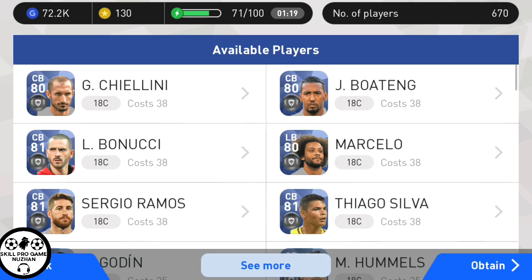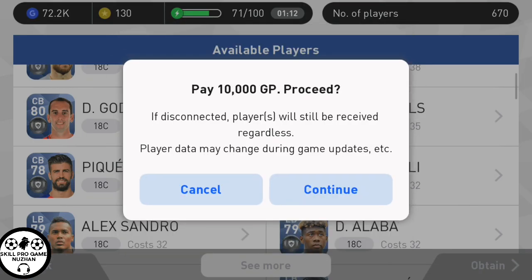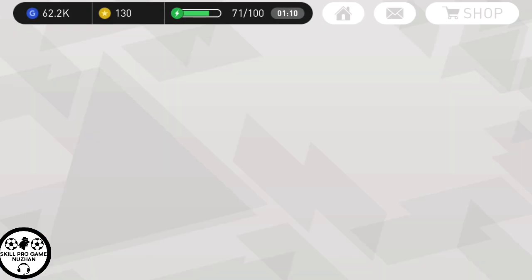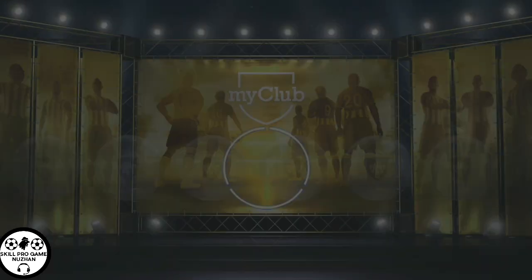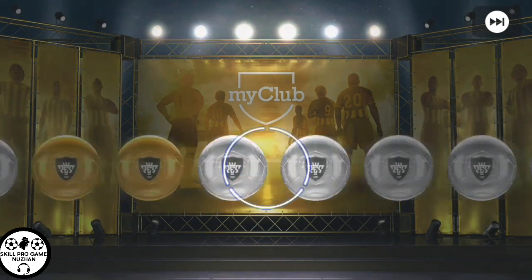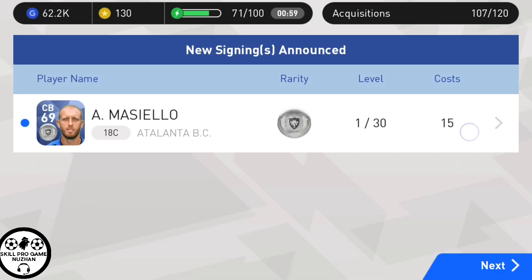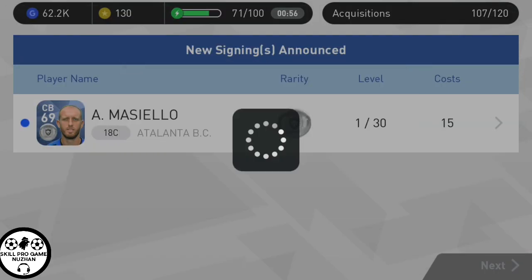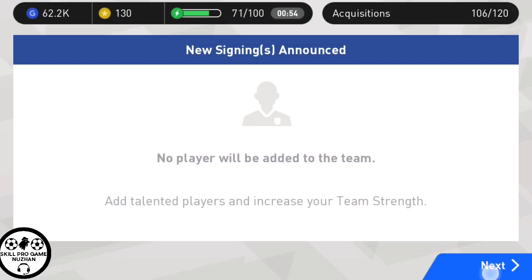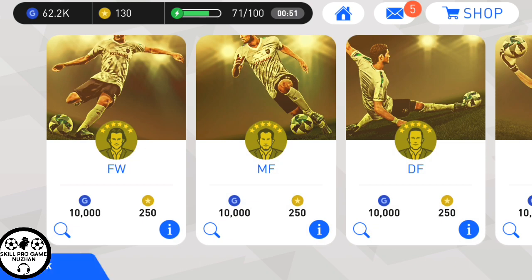Instead of Ramos, I will pick anybody — let's go. First pack: you're gonna get nothing, I know that. You're gonna convert him to a trainer. In the second pack, can you get a gold ball? At least a gold ball, a player like a five-star.